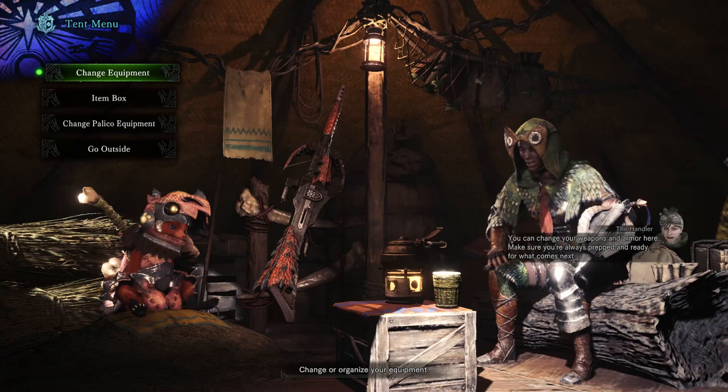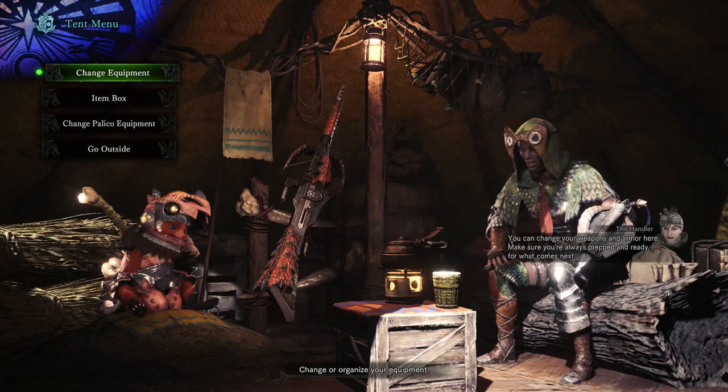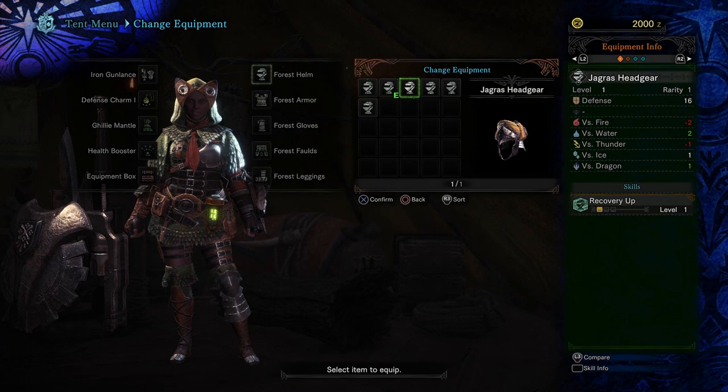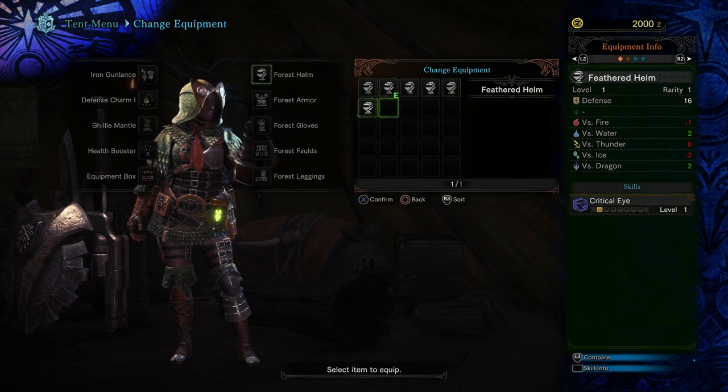This is Monster Hunter World, and I was lucky enough to actually go to Capcom's offices in San Francisco and play this game last week. What are you wearing? Look at that hood. You look like a clown. That's fashion. Please tell me literally everything. Start right now. Start talking.